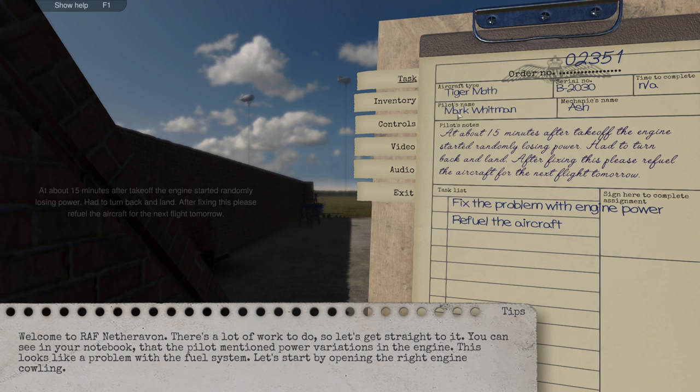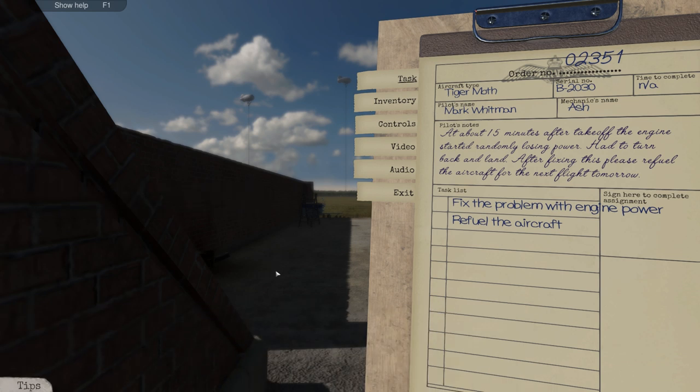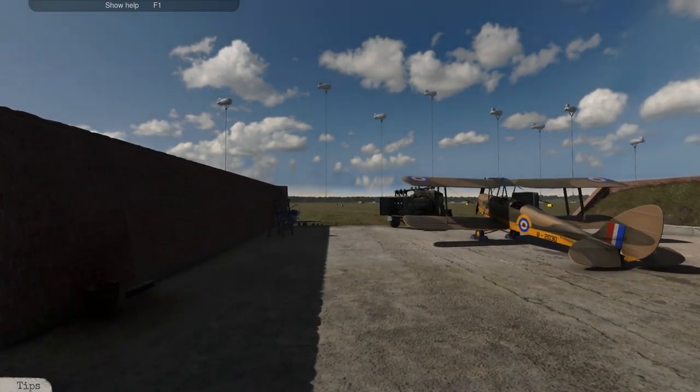We've got some notes here. Pilot's name: Mark Whittam. Mechanic's name: Ash. Aircraft is the Tiger Moth. At about 15 minutes after takeoff, the engine started randomly losing power, had to turn back and land. After fixing this, please refuel the aircraft for the next flight tomorrow. Fantastic, let's go.